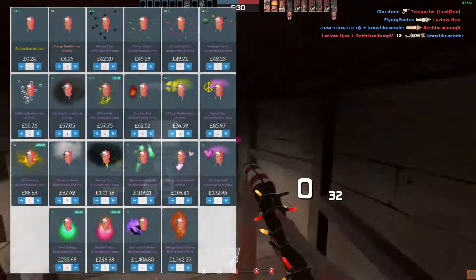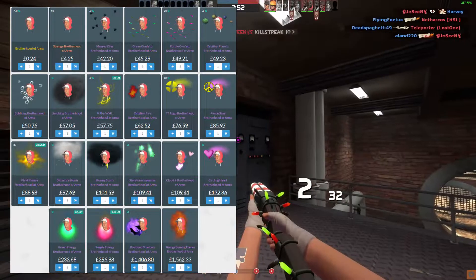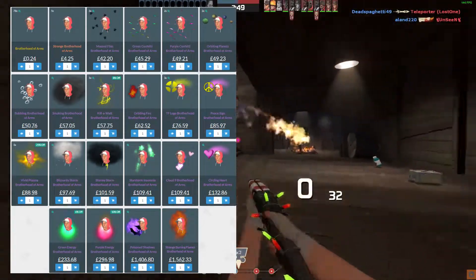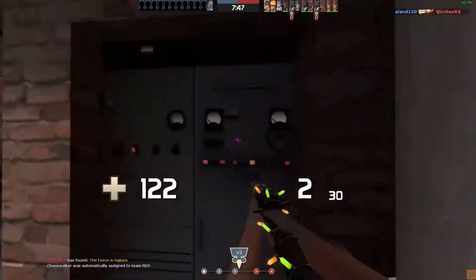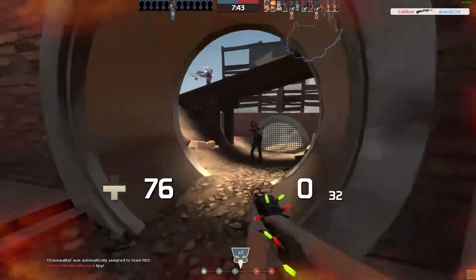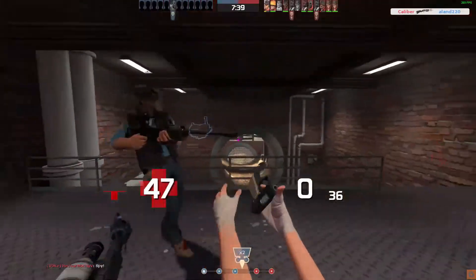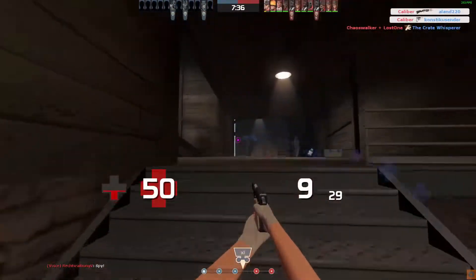In terms of pricing for this hat, it kind of comes down to the effect, just because of how many of them there are — there's nearly a thousand of them in existence, probably over a thousand by the time you're watching this. So it's standard pricing: Burning being the most expensive and Massed Flies being the cheapest.